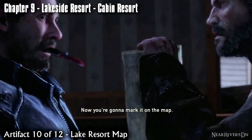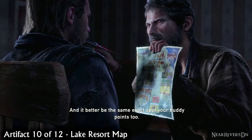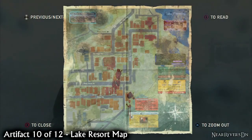When you regain control over Joel, take out the enemies and watch the interrogation cutscene. The lake resort map will be added to your bag.